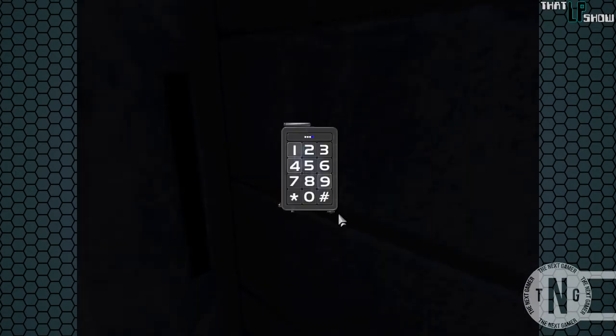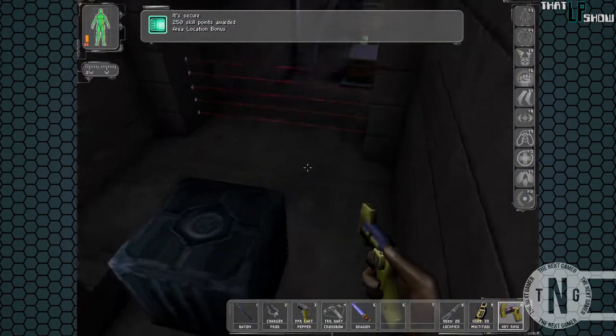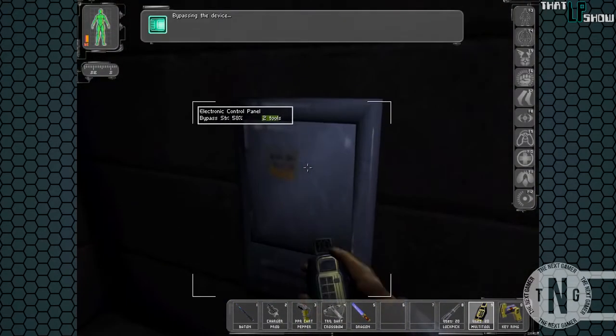The code here is 1942, and here's where the gold is. Unfortunately, we need to hack through those laser bars right there.